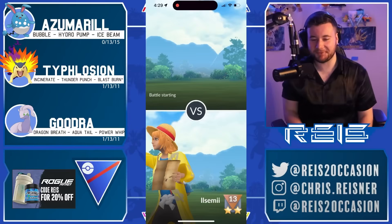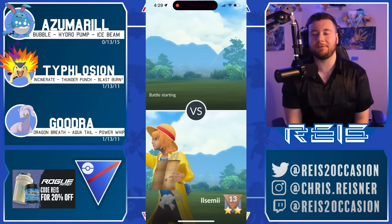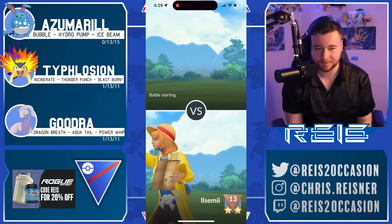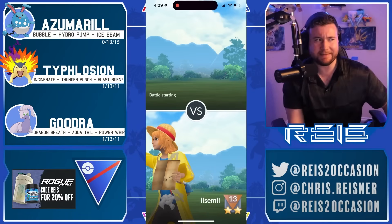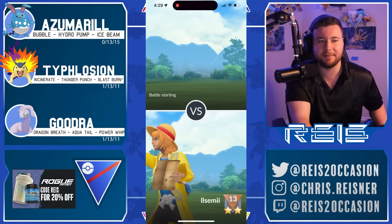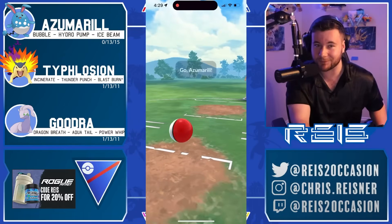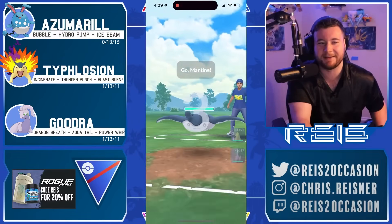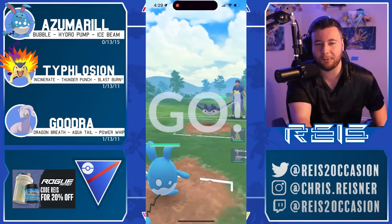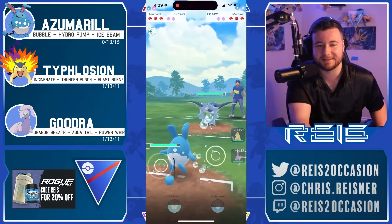What's up guys, this is Reis. It is a new season of the Gold Battle League and we're starting off with a bang. Semi, a former number one GBL leaderboarder multiple times — he just hit it like last week — he's back and has submitted some Shadow Typhlosion action with the new move Thunder Punch. He's surrounding it with an Azumarill and Goodra, so some decent water coverage around the Typhlosion.